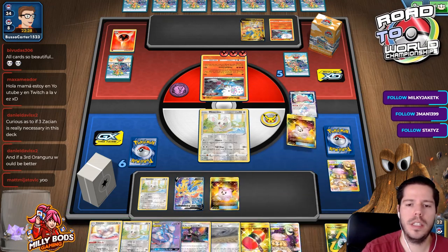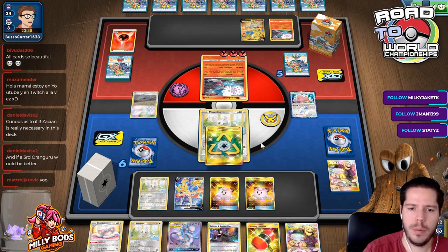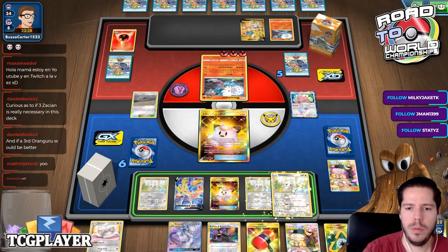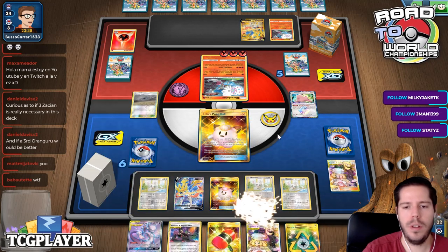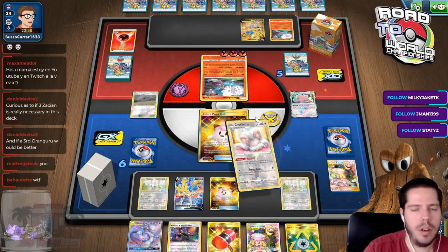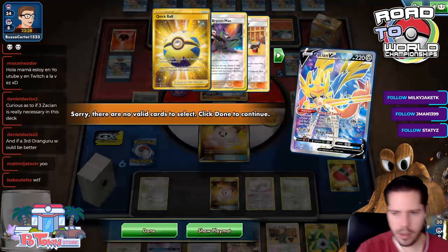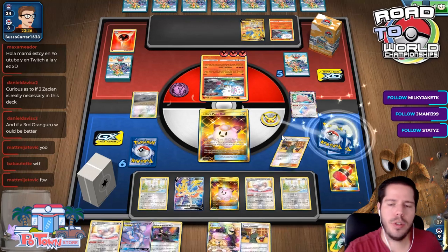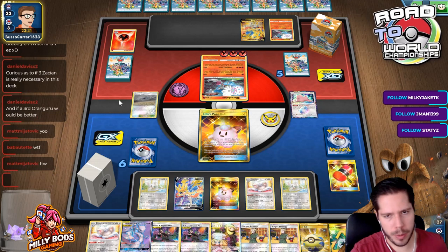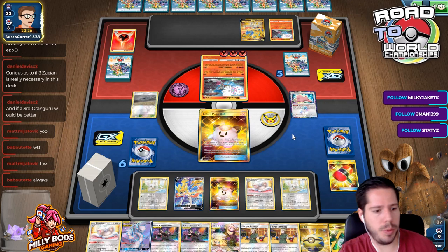I don't think there's any point in the Crushing Hammers so I'm not going to bother. I am going to retreat here, bench this, evolve, and actually use the Crushing Hammers since baby Clefairy has so much energy recovery that flipping heads won't be relevant - so they're basically useless cards. Intrepid Sword finds us more resources. Now I have Surge's Strategy and double Wyndon Stadium. The Recycle Energy to retreat was really nice.